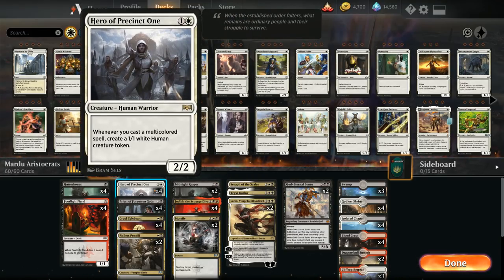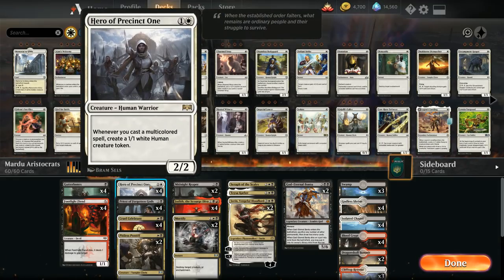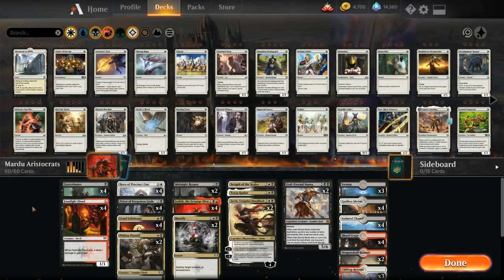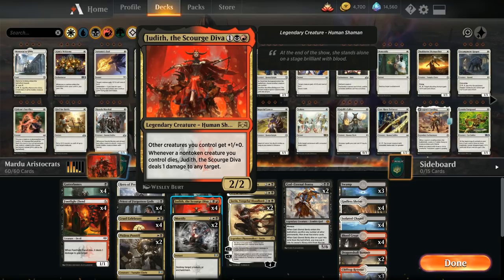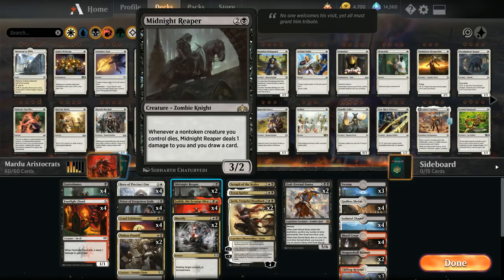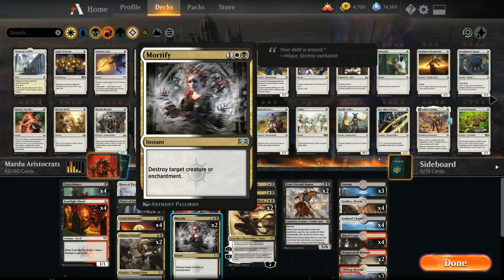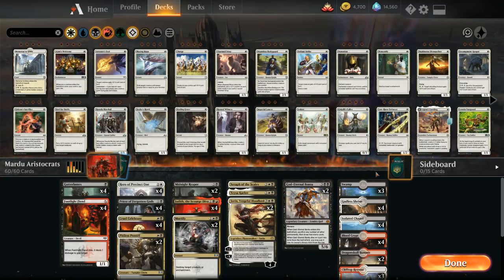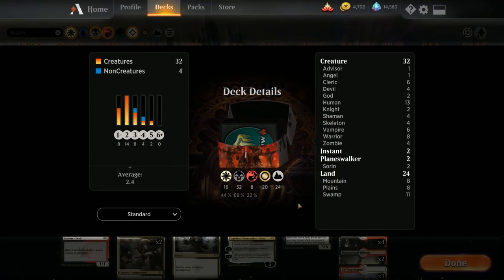Judith is the main reason we're playing red. Other creatures get +1/+0 and whenever a non-token creature dies, Judith deals one damage to any target — that damage adds up, makes combat math tricky, and is amplified by Teysa. Sorin also makes that damage gain life. We only have two copies of Midnight Reaper instead of four since we're running four Judiths. We don't run Spark Harvest since we don't have Hunted Witness. The Mardu mana base adds Blood Crypt, Dragonskull Summit, Clifftop Retreat, and Sacred Foundry.